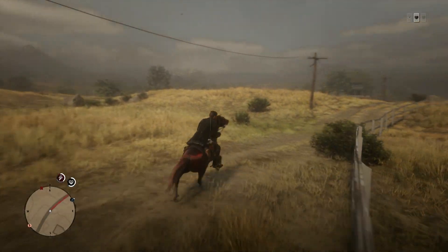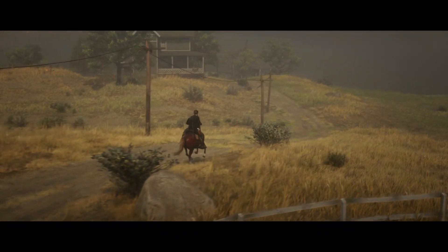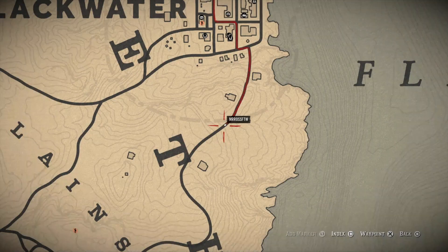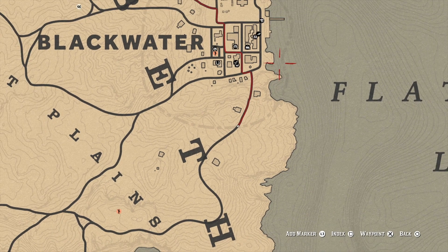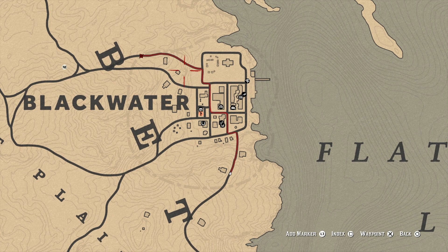Another thing that can be quite useful when riding on your horse: you guys probably know about the auto-ride thing where you set yourself on a path and then pull up the cinematic camera. Well, unlike in single player, in online you can actually check the in-game options and menus. The most useful thing I found for this is to open up the map — you can see where you're going and check on the area around you.